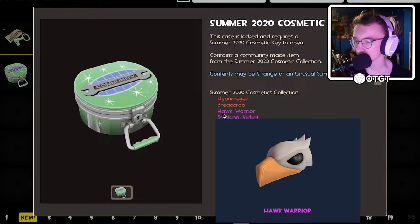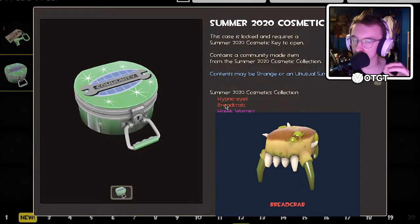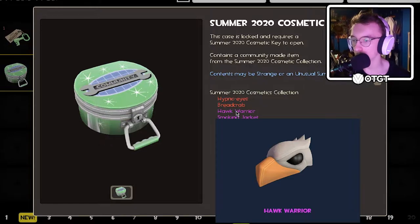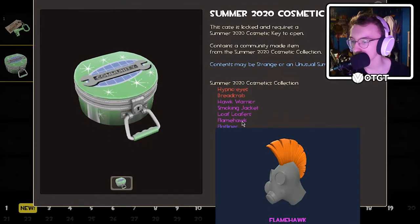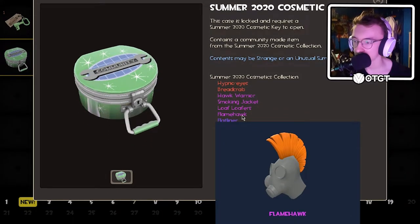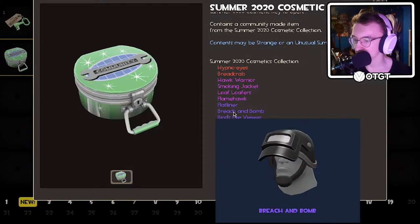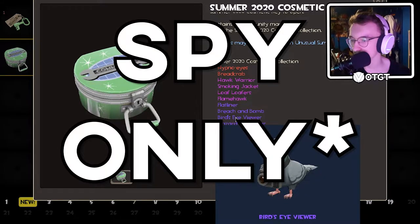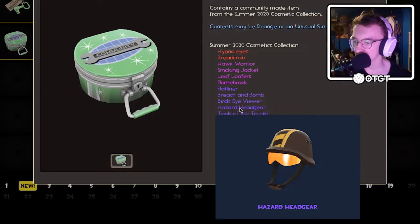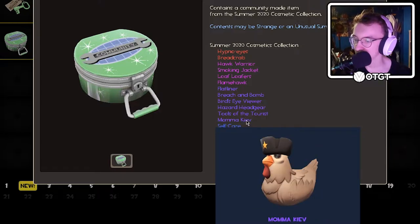First we've got the Hypnoise. The Breadcrab, which is the one I'm most looking forward to - I quite like the Braincrab. The Hawk Warrior for the Soldier. The Smoking Jacket for the Spy. The Loafers, I think it's an old class. The Flamehawk for the Pyro, I quite like this one. The Flatliner for the Medic. The Breach and the Bomb which looks like it's for the Soldier. Bird's Eye View which I believe is for everyone or maybe just for the Spy. Hazard Headgear, I think it's a Soldier cosmetic as well. Tools of the Tourist - there's a new set for the Scout.